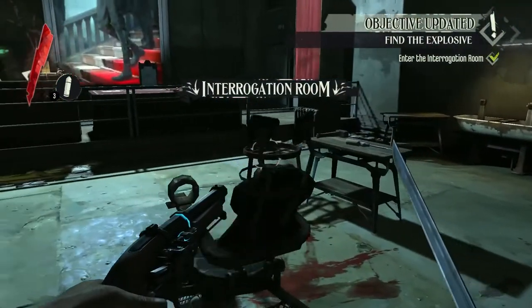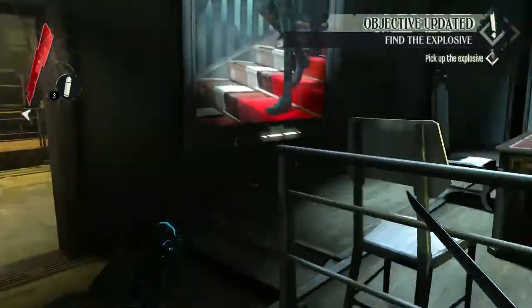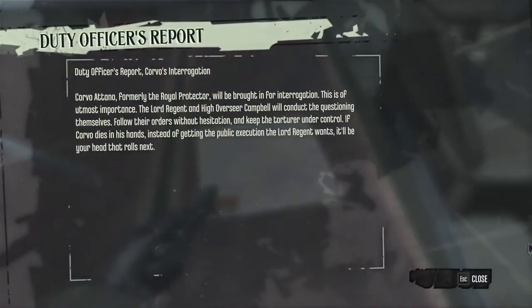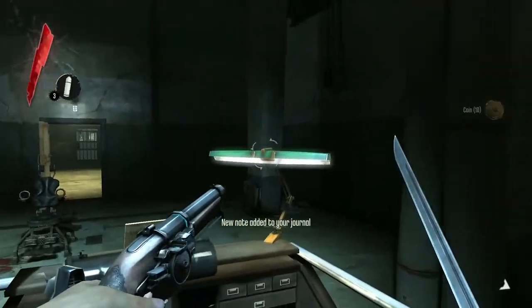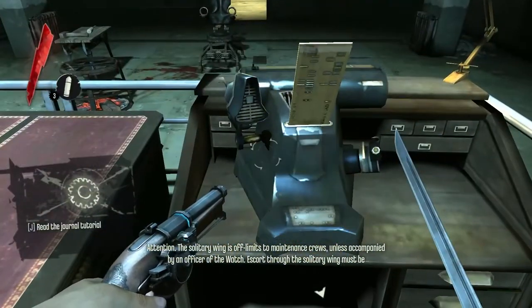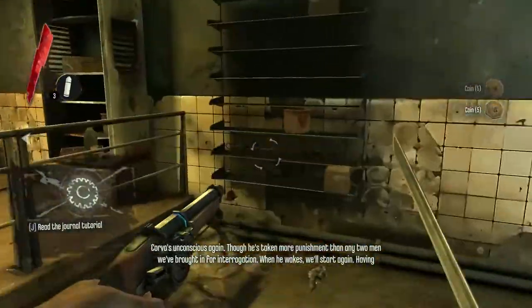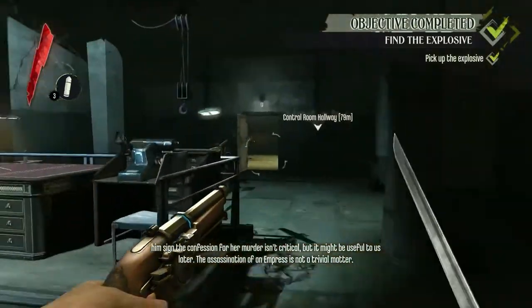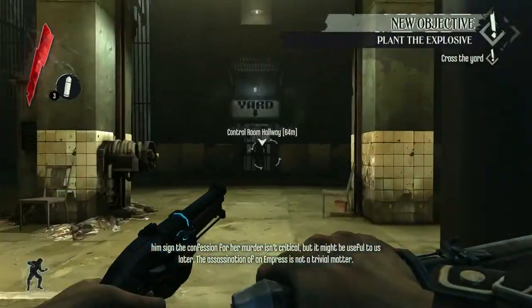Inside the interrogation room, there is a green desk lamp that shines over an interactable object, hinting to the player that there are things they can do under lamps like these. After obtaining the explosive, the player is then able to go through the yard door out onto the prison yard.